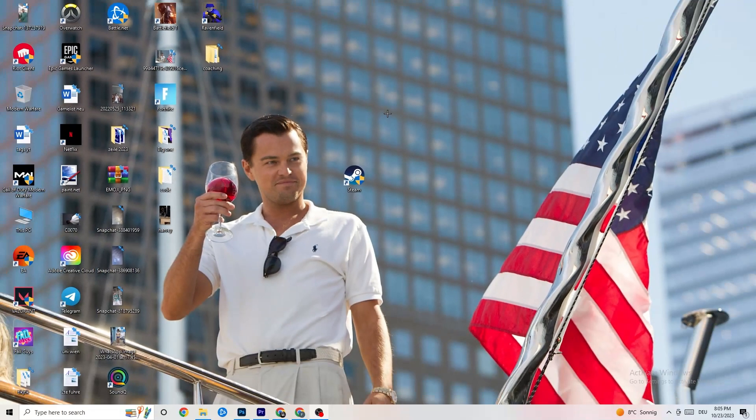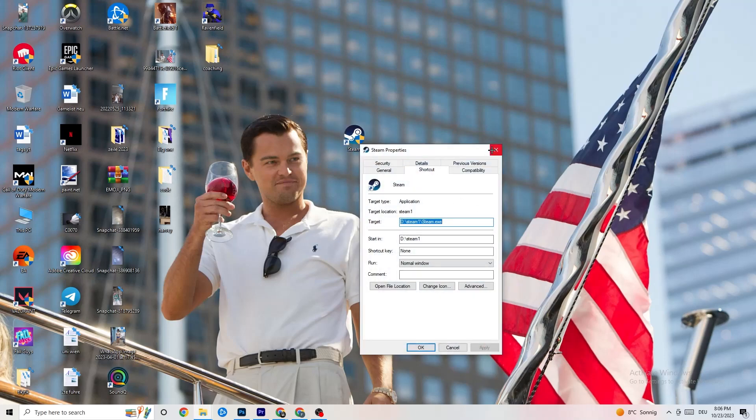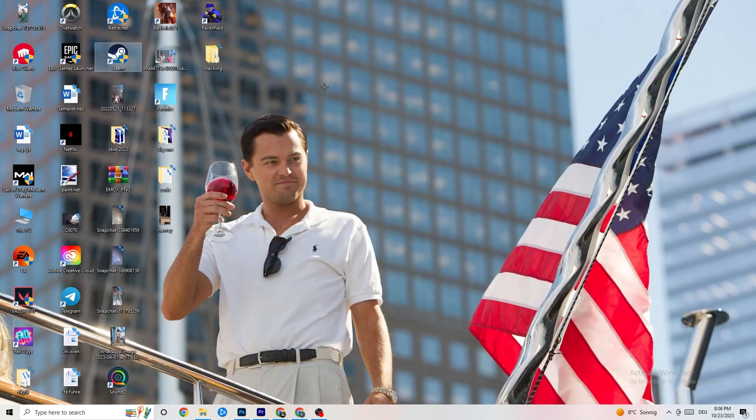Restart your PC — afterwards you'll see the administrator symbol on the shortcut, and it will launch as administrator every time. This will help reduce your crashing issues. Do the same thing for your game shortcut: right-click it and copy the same compatibility settings, then restart your PC again.